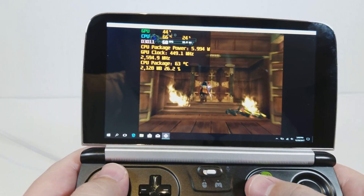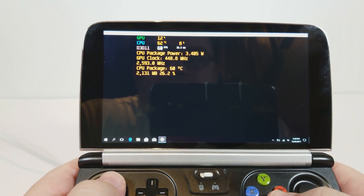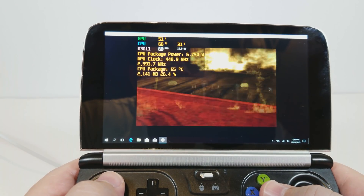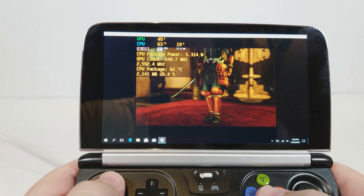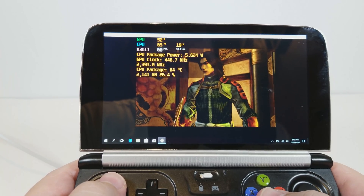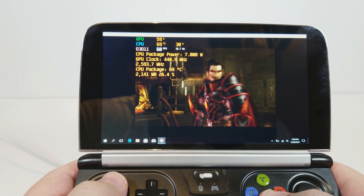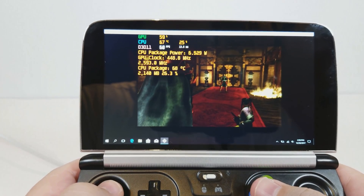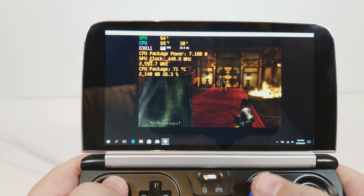This is Onimusha 3. All of the settings are exactly the same as my Shadows of the Colossus and God of War 2 video, so you can just reference that. The only thing I changed was I set preset to 3 instead of 4 — there is no monumental change, it's just a slider got moved over to a 3 instead of 4. Just to save us some time with these videos, you can reference those other videos.